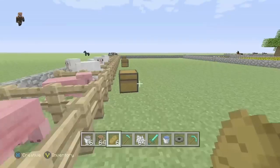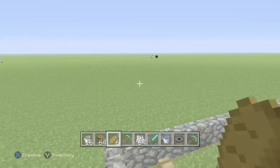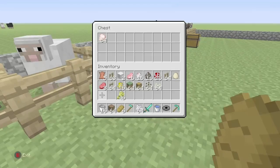Here are the pigs, the sheep, the chicken, and the cows over there. You get raw pork chops from pigs, you get wool from sheep, you get raw chicken from chickens, and you get raw beef when you kill a cow. Here's the raw pork chops, and over here by the sheep you get wool, over here we have the raw chicken, and over here we have the raw beef.